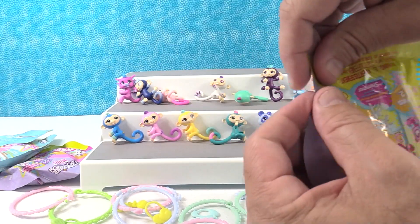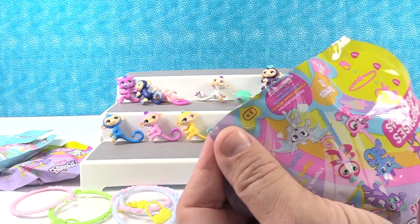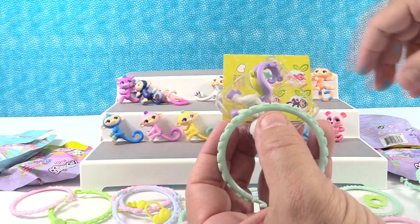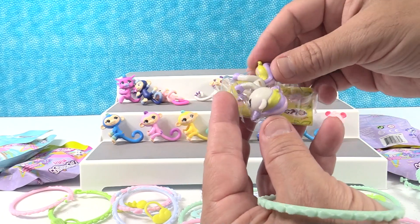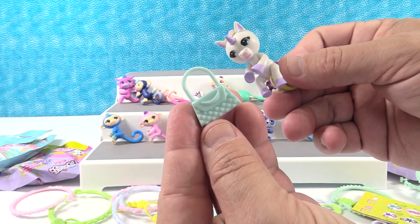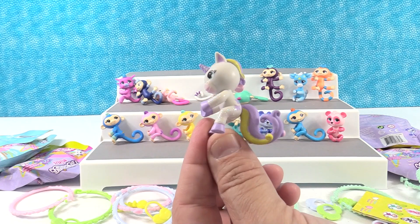I'm going to give another shout out to Michelle Green. Thank you so much for watching and leaving comments, Michelle. Maybe we'll get a green fingerling right now — no we didn't, a green bracelet. That's super awesome. We got a cool little charm — we got the purse with the banana on it. That one is so rare it's not even on the checklist.